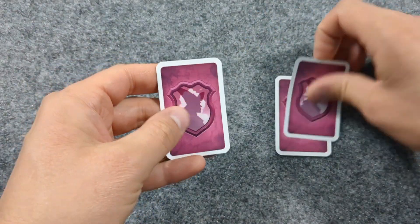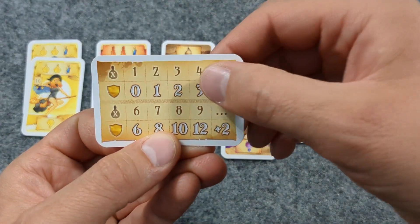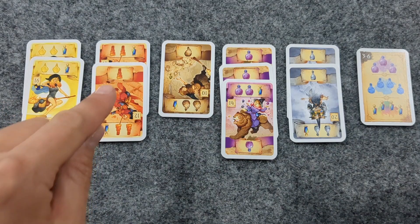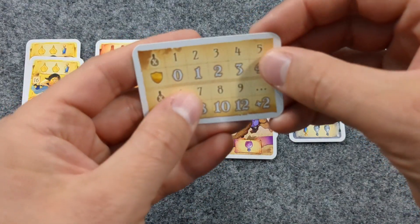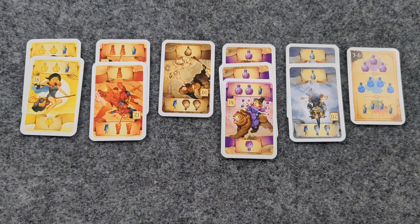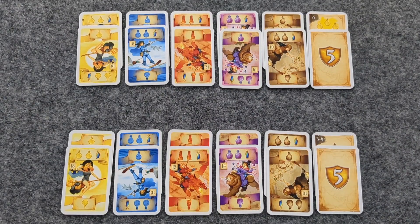When the draw pile gets depleted, you know this is the fourth and final round. To tally up points at the end of the game, first count each colour individually and use your reference card to know how many points to award yourself — for example, 4 yellow gives 3 points, 3 red gives 2 points, and so forth. Then count up the brave potions on each card and award yourself that amount of points, and add 5 points for each task card. The player with the most victory points wins. In case of a tie, the tied player with fewer witch cards wins. If there's still a tie, the players share the victory.